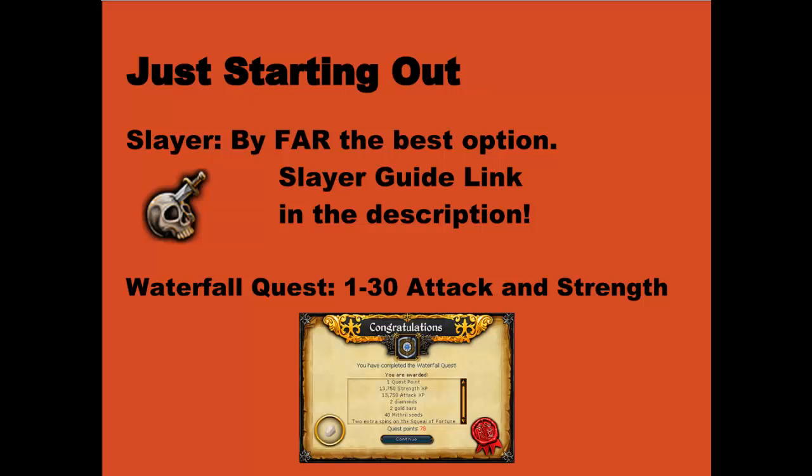When you first start out with actual training, once you've got your weapons and gear sorted out, I would recommend starting with slaying. If you don't want to start with your attack, strength, defense, and everything all at 1, if you are at that stage in the game, you can complete the Waterfall Quest. You don't need any previous quests done to complete it. It is a bit difficult to do if you only have one defense, however it is manageable. There are guides on the internet. And as soon as you do complete that quest, you'll jump from level 1 to 30 attack and strength.